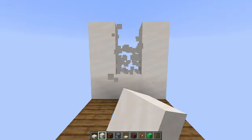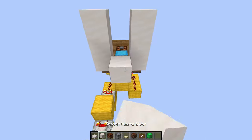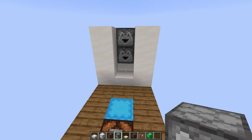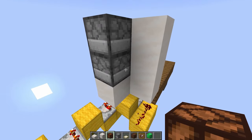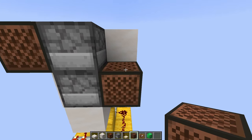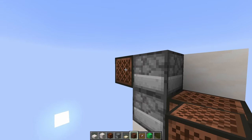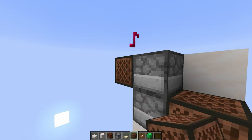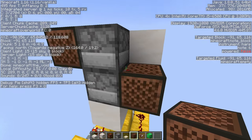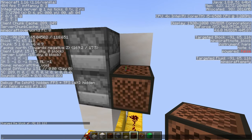Now just knock out these 3 blocks and place a slab right there. And behind that, just for decoration purposes, you want to place another block with 2 droppers on top of it. Then next to this dropper right there, you want to place a note block, and also a note block right there. You want to hit this one 6 times and this one 8 times. The way you can check this, at least if you're playing in the Java edition, is just to press F3 and look at the note block. On the right hand side it should say note 8, and for this one, note 6.